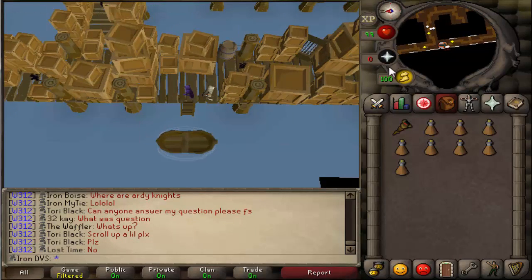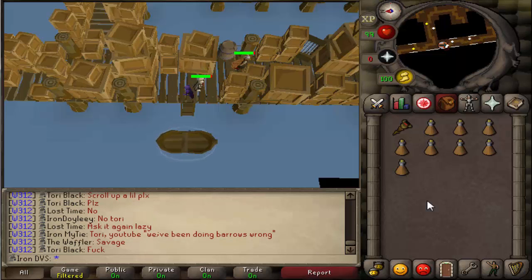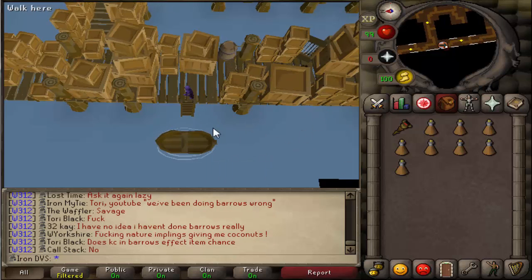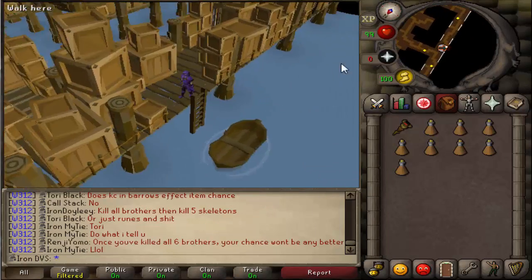If you get caught anywhere through this, you will be taken back to the beginning — that's where it's kind of annoying. You don't want to do 10 to 15 minutes of work just to go back to the start with nothing. One thing that is good: if you get the satchels, you actually keep them no matter what. The only bad part is if you get the explosives in the satchels and you get caught, you have to put the explosives back in again — you'll get a message saying the explosives got wet.